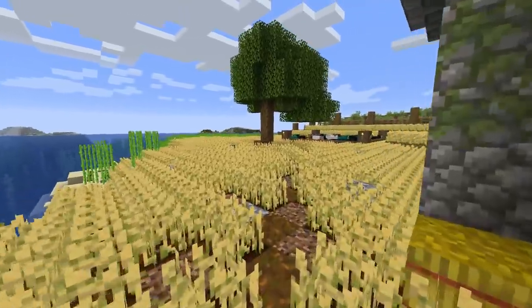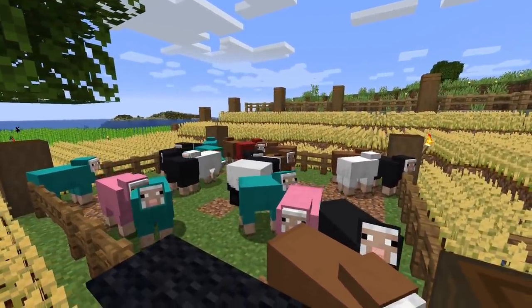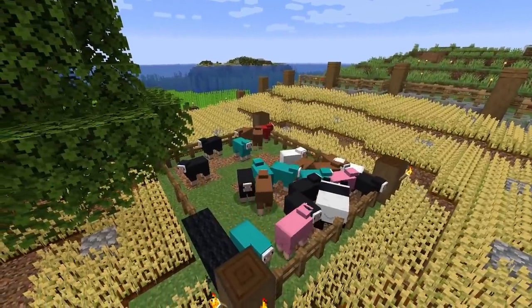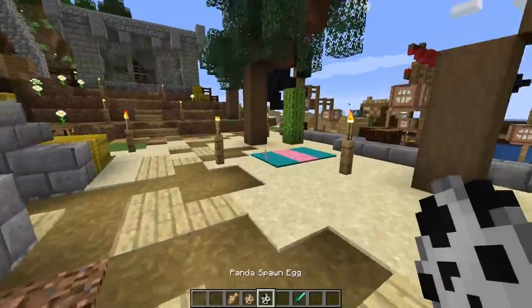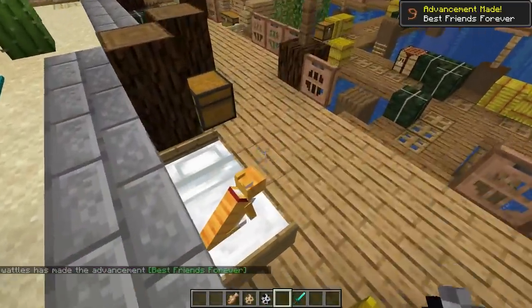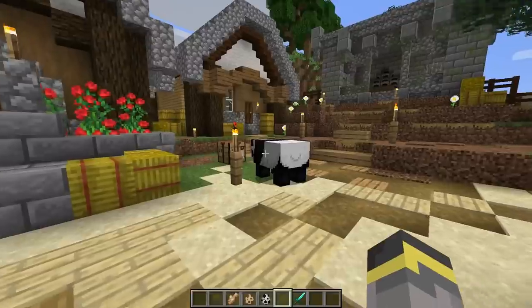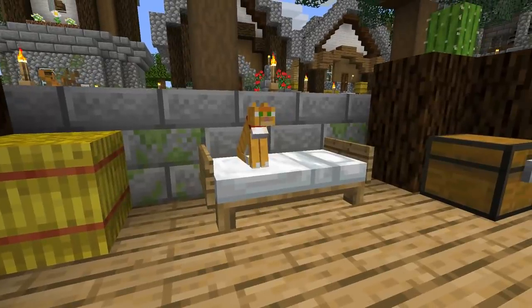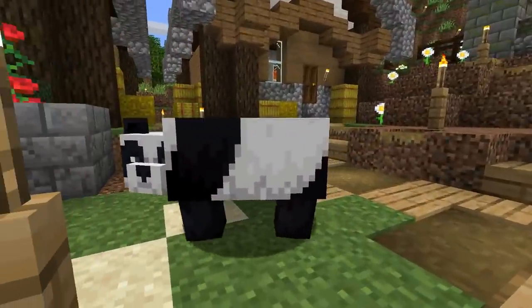Tips four and five have to do with your base directly. Number four has to do with this panda in the sheep pen — nobody likes a random panda inside a sheep pen. You should definitely consider prepping some new animal pens for the new animals. The two big ones are the panda and the cat. Cats can be tamed with raw cod, so you might want to collect some by AFK fishing. Cats are really cool to have around, and pandas are too, though they don't really do anything.